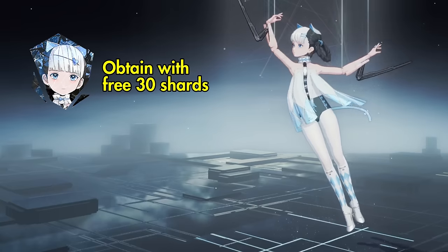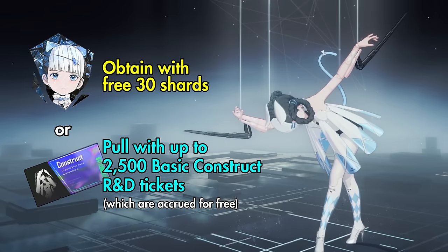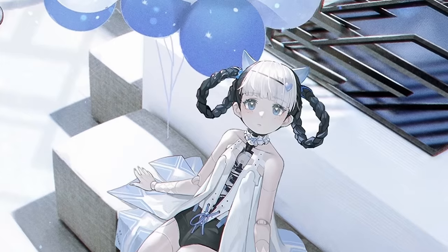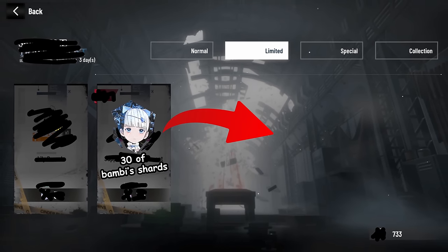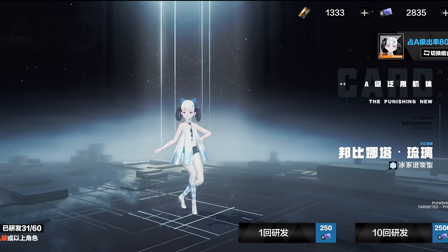Either way, between the free shards in the event shop and the free blue tickets you can use to get her, Bombinata is very free-to-play friendly during her patch. So, should you pull Bombinata? If you are watching this during her patch, you should definitely get her free 30 inverse shards and either unlock her with those or pull her when her rate is still 100% guaranteed.